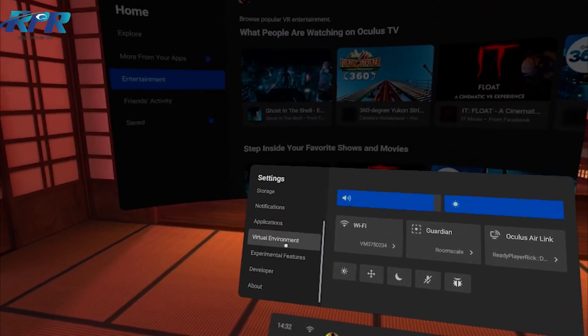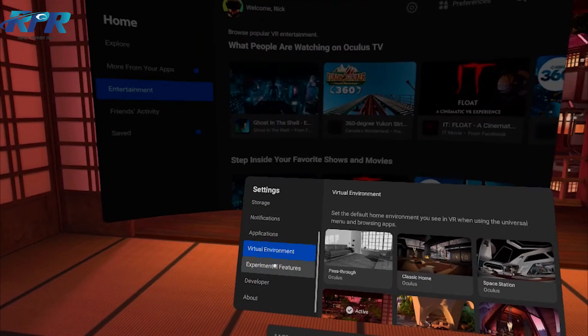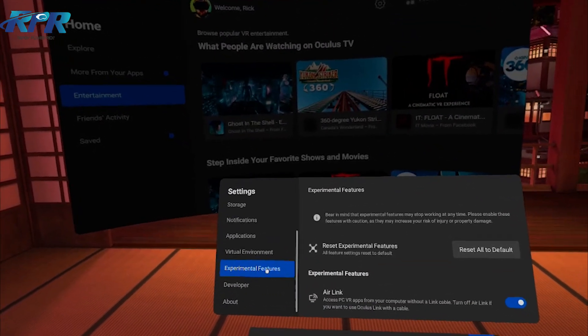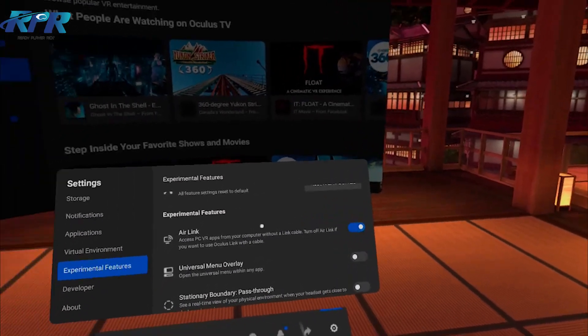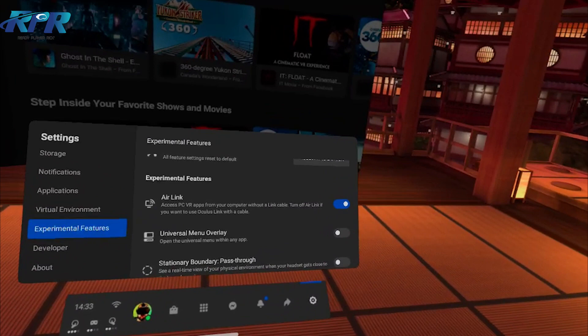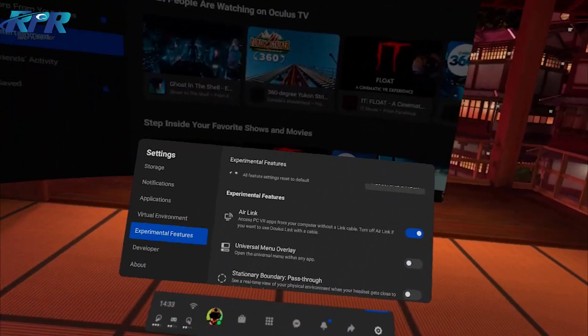If you haven't got version 28 already, they are rolling it out but it does seem to be taking some time. Once you've got version 28, go into experimental features, toggle down very slightly and you'll see Air Link. Mine's already toggled on, so you just need to toggle that on.